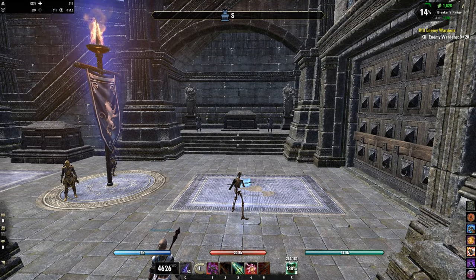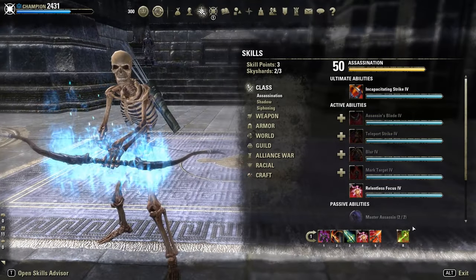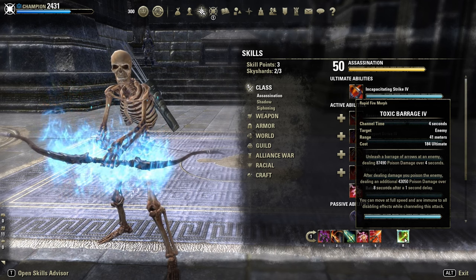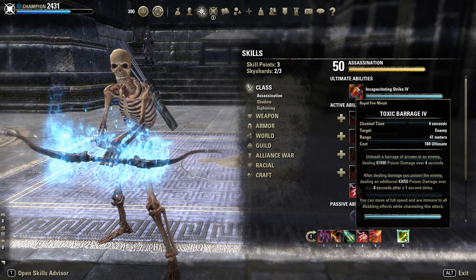Alright, what's going on guys, looking at another PvP build for the Firesome patch. On my Stamlet this time, with another gank build similar to my Sword Assault gank build, but this time instead of Sword Assault, I use Toxic Barrage. It does slightly less damage, but ticks more often — it ticks 10 times in 4 seconds, so it ticks every 0.4 seconds.